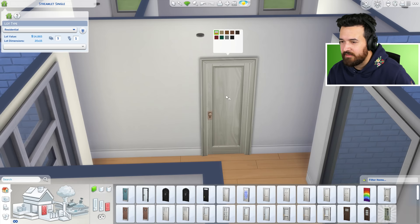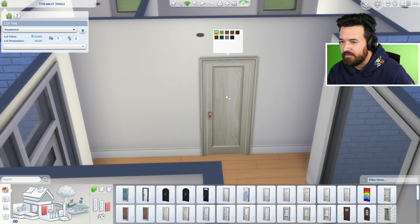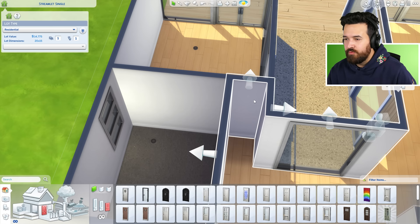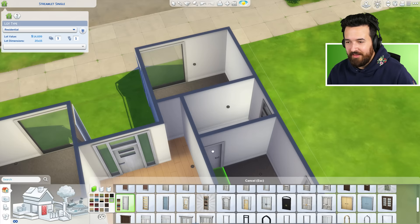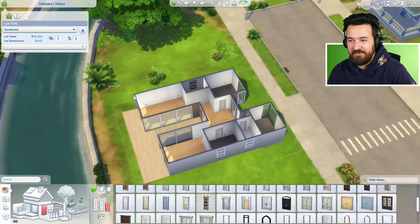It just doesn't look good. If it were just plain white, like a melamine door, that'd be great. I think I'm going to have to use this one — $300. I can't believe this door is $300. We don't need a door here, so let's get rid of that and make this whole area one open space to save money. We're at $16,000 now — up from $14,700 just from doors.